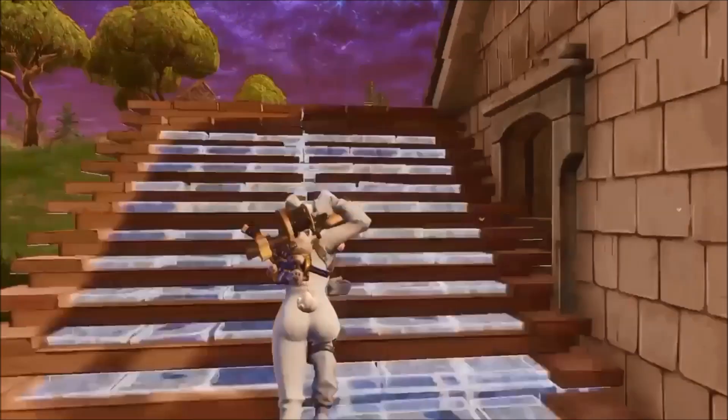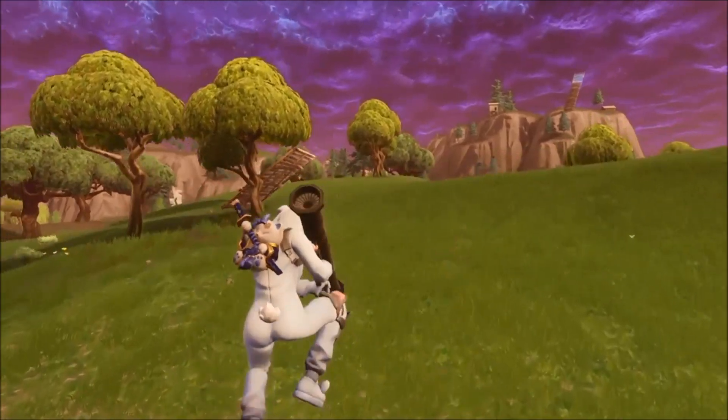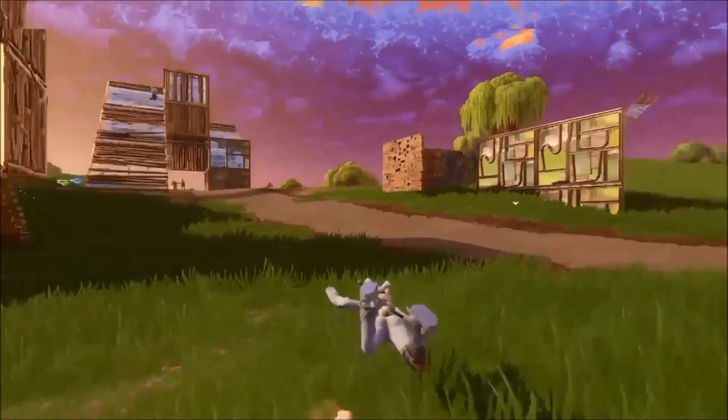What you're gonna do is build and place the launch pad. I'm going to show you right here — I'll place the launch pad and then jump. As soon as I'm about to hit the launch pad I'm going to shoot with the guided missile. I'm also going to show you in slow motion so you guys can get it clearly.